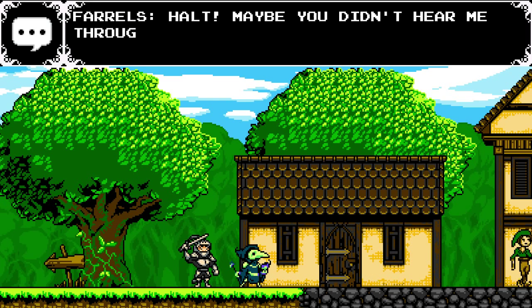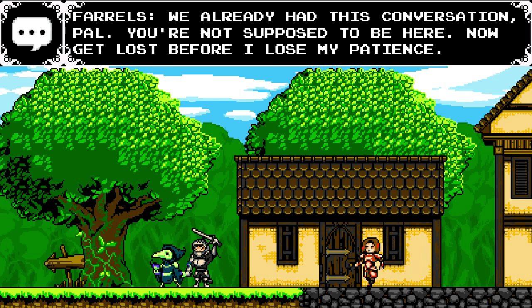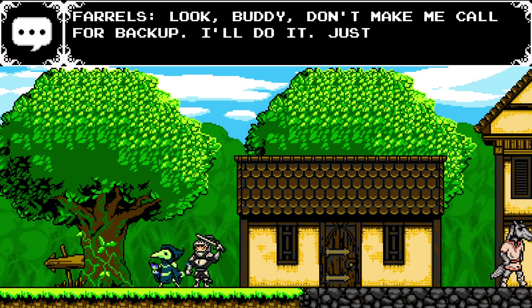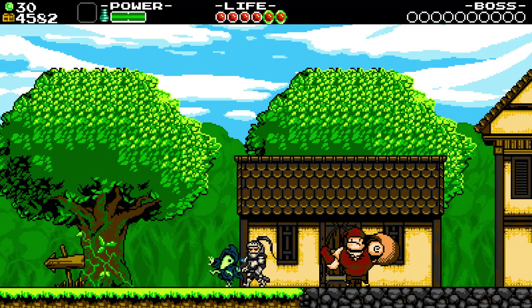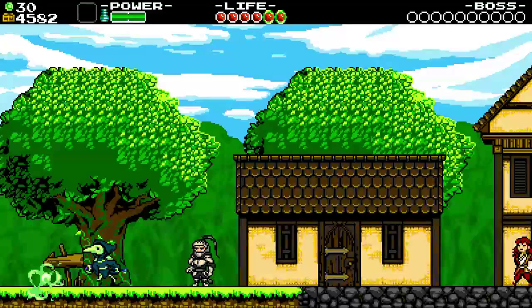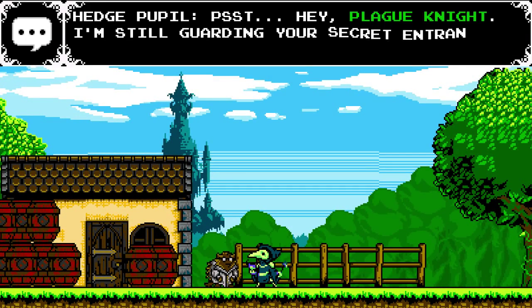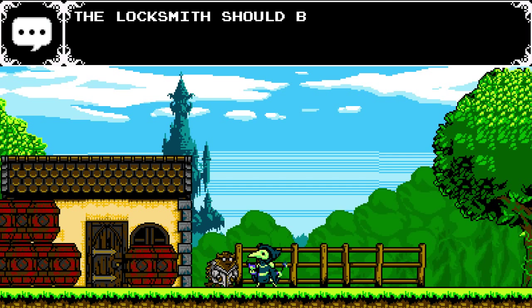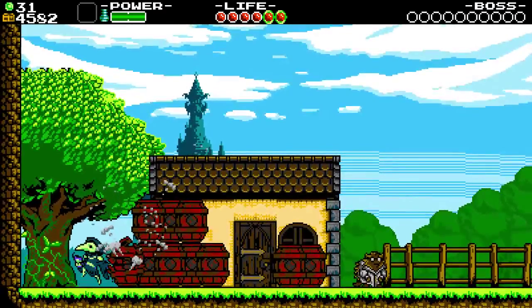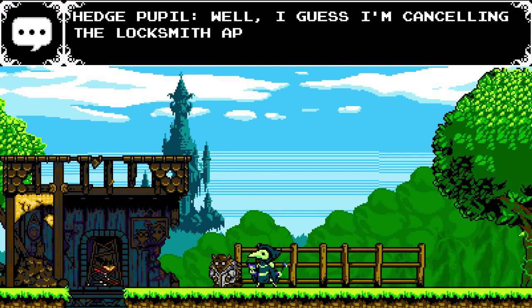'Don't show your creepy bird face around here again, freak.' We try to go in — 'Halt! Maybe you didn't hear me through that mask.' 'We already had this conversation, pal. You're not supposed to be here.' Let's just boost on through. 'Don't make me call for backup.' I really want to go to town. 'Now you're just pulling my pauldrons.' What's over here though? Oh hello, friend. 'The locksmith should be here in a week or two — maybe you could wait until then.' I don't know why my secret entrance has explosive barrels around it, but we know what to do.